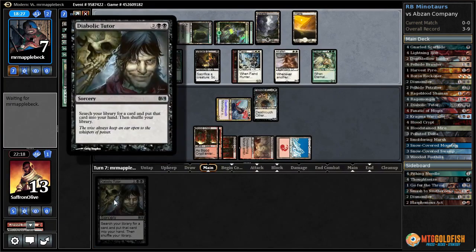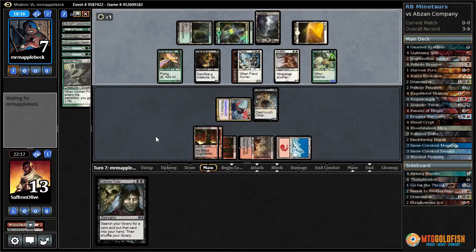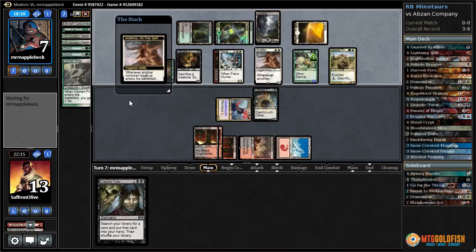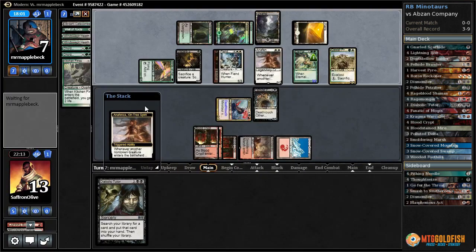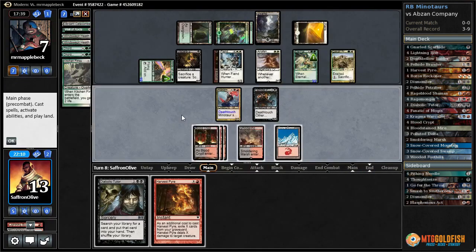We needed an untapped land to kill that Anafenza actually. They can't Chord right now because of how they tapped. I guess we're not just dead — they have a Pride Mage. Wow — our opponent punted their way out of that. If they just left a green source up we were dead, but they mistapped. They left a green source up — we were dead. But they don't have the green mana for Chord, so now I guess we have some chance of winning since we can Diabolic Tutor. And a Harvest Pyre!